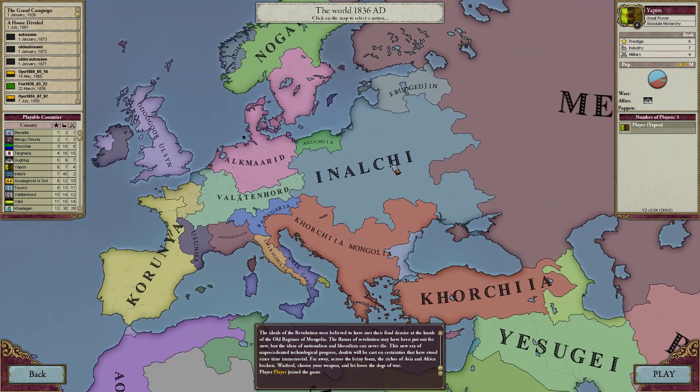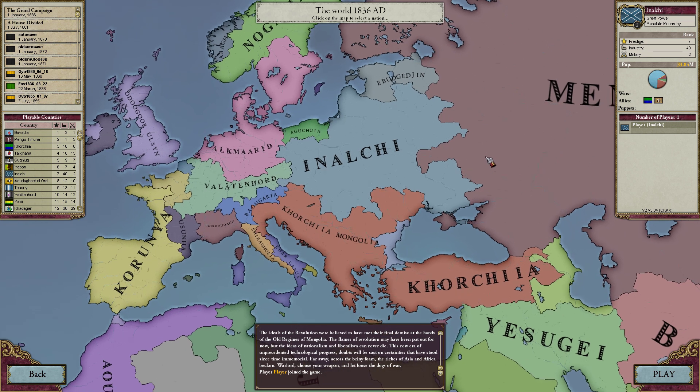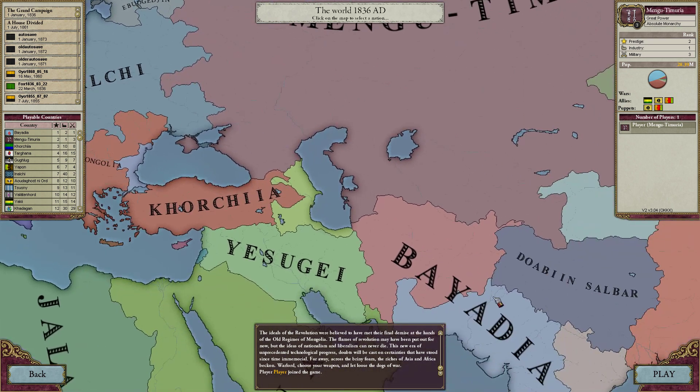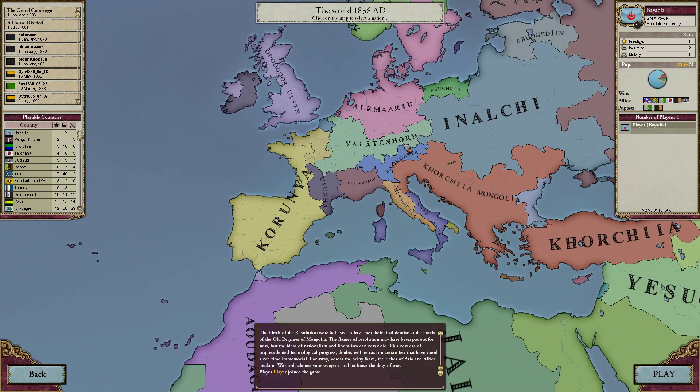I think the one that has the most is Inalchi with 33.84 million. Inalchi is super powerful. I have not been converting any flags yet, as you might see in the top right corner when I click on stuff. Some of them I've done, like Mengutemuria and Bayadia of course, but that's a work in progress really.